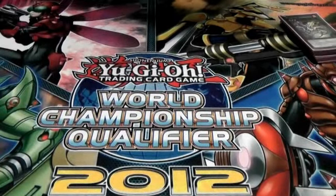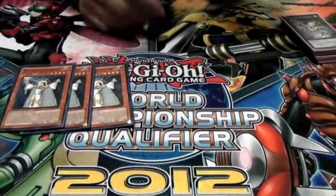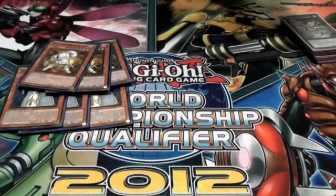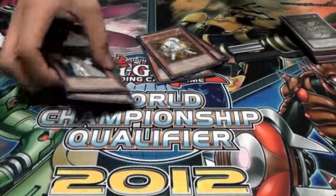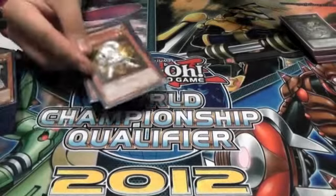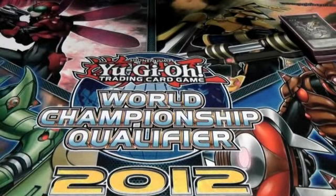The Lightsworn engine is really simple: three Lyla, which is your MST — this card is just amazing, it helps you mill — and three Raiko. Raiko puts in a lot of work against Dino Rabbit and other decks. Being able to mill is really good, plus you can hit back row, which is really good. These take the place of your MSTs.